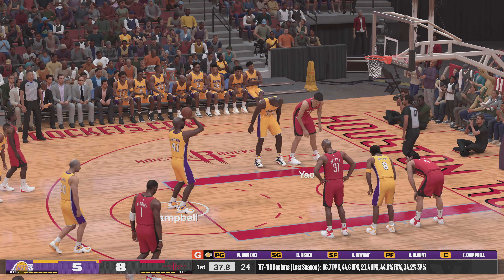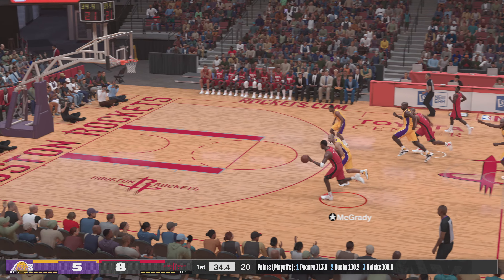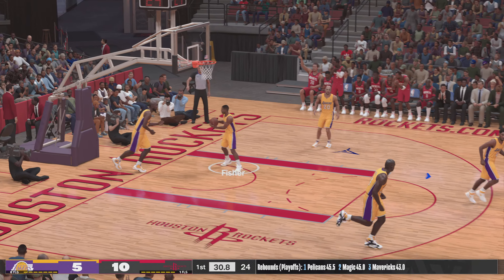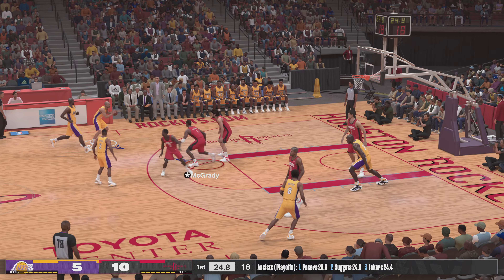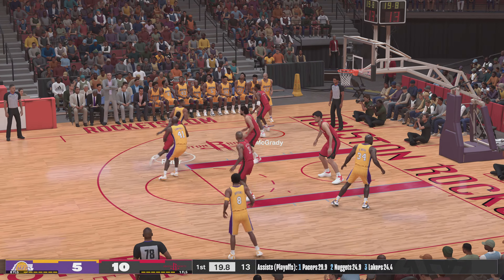Some changes here for the Lakers — O'Neal comes in for Blount, and Barry is subbed in for Van Exel. Here's McGrady — count it. Ten points for him, uncovered at the rim. Finding cracks in the defense here early on — just really smart basketball, exploiting whatever holes he's seeing in the defensive squad.